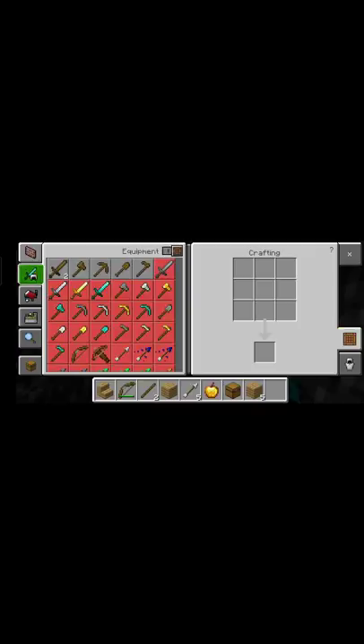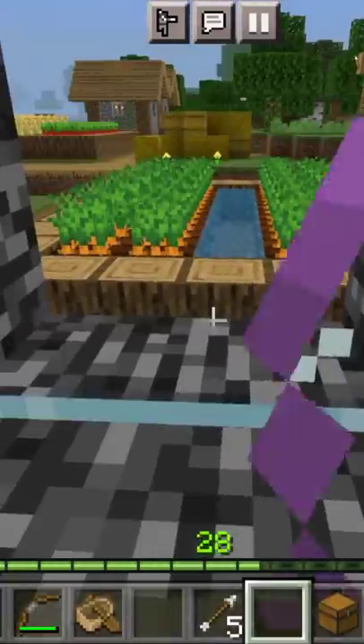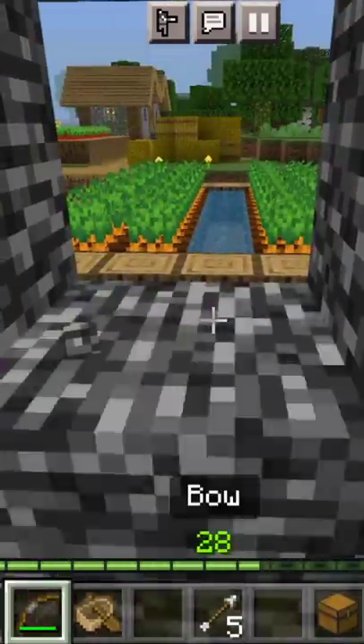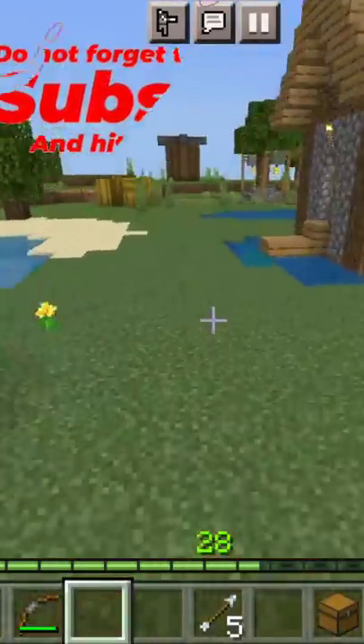We will make a shovel quickly. Now we will make a boot. And I will also take a golden apple. It is broken from here. There is a boot. And I have escaped this. Now do subscribe.